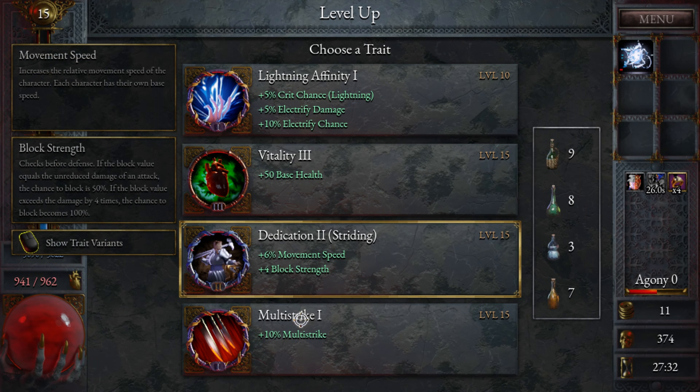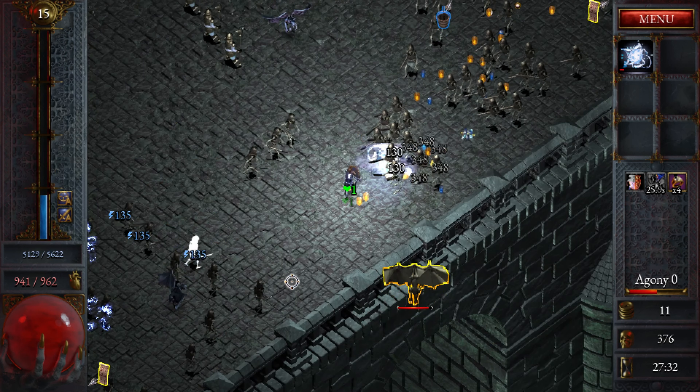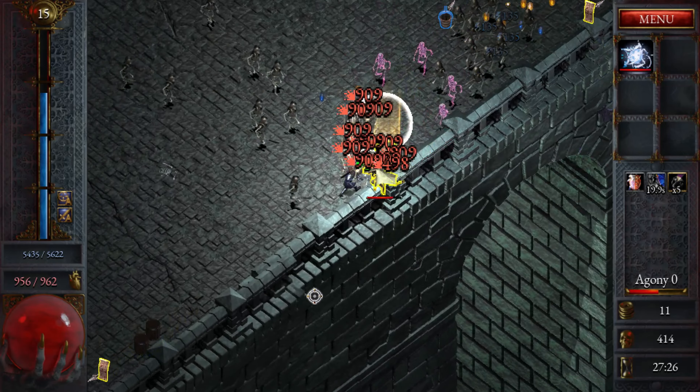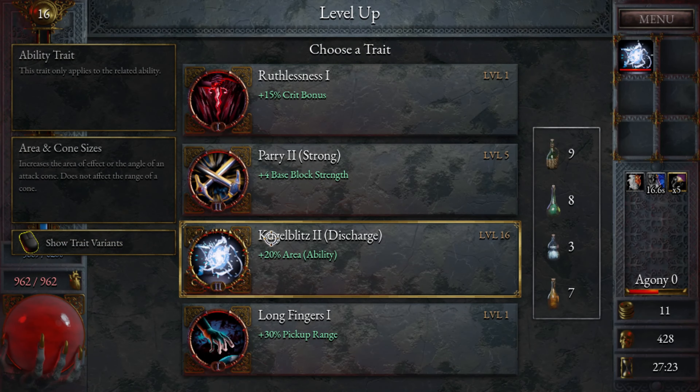We're not doing damage, but that's fine — block strength is good. I forgot that the flame strike would be pretty useful right now. There we are. Should I double this? Let's not — it's only the second upgrade.